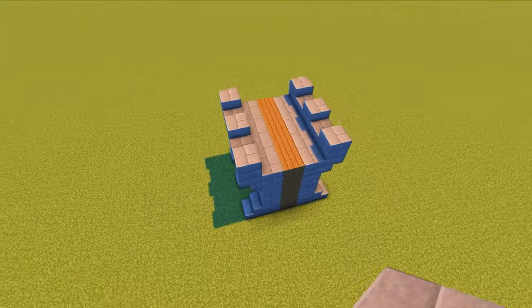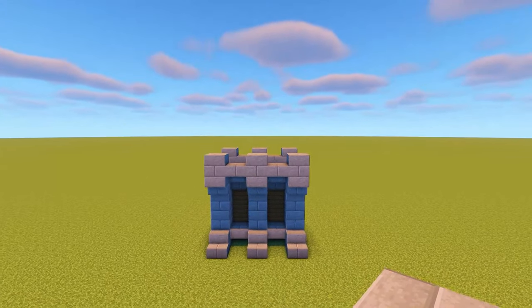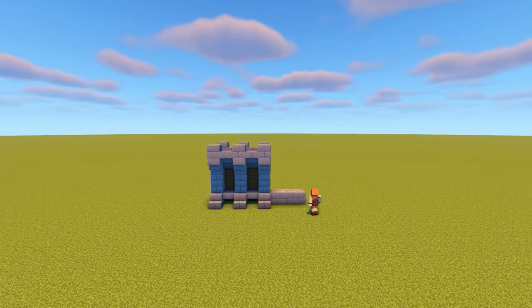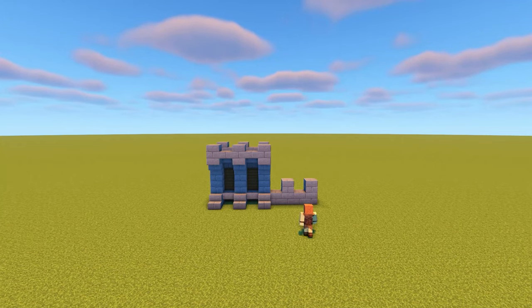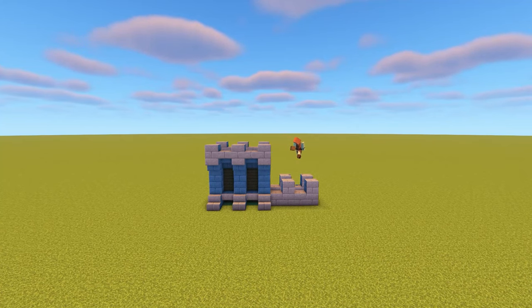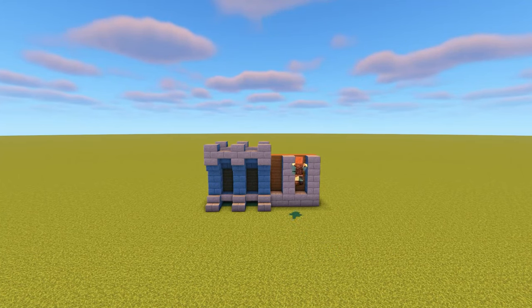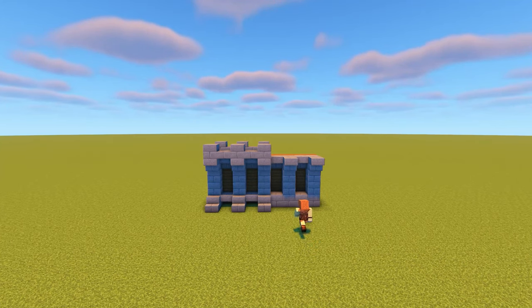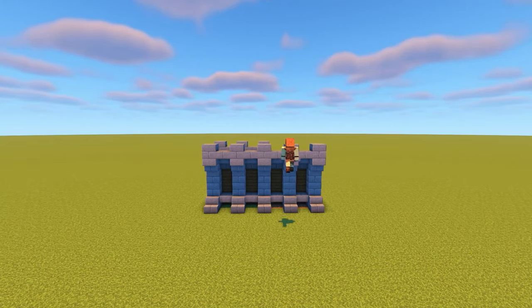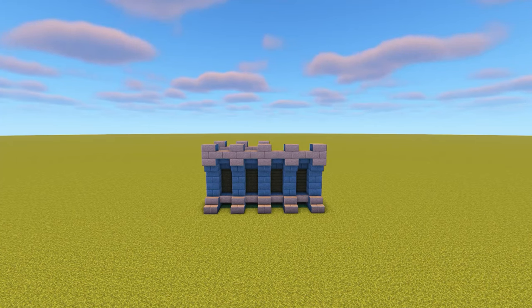If you look at it from above, you can see the layer of spruce planks in the middle with stone bricks on either side. This design allows you to walk across the top of the walls to have a look over them. To make this wall longer, all you need to do is keep repeating this design - extend it by however much you need, making sure the total length is an odd number. Add the spruce planks in the middle, build up the columns, add the upside down stairs across the top, replace the bottom gap blocks with slabs, add stairs in front of columns, then add stone bricks on top of the upside down stairs with stone brick slabs in between.